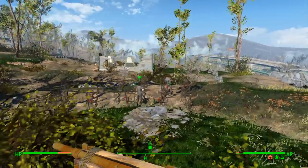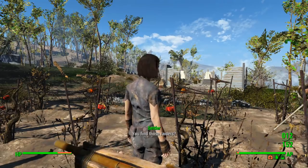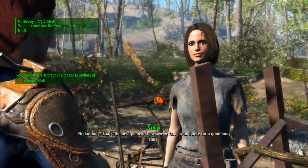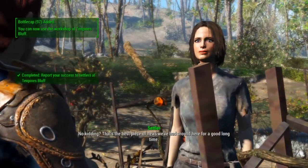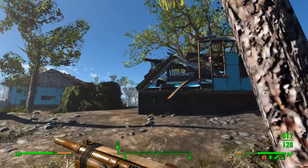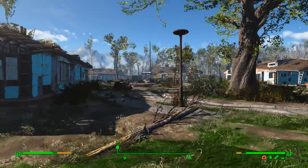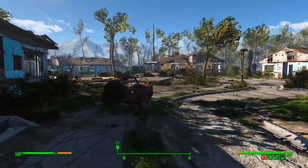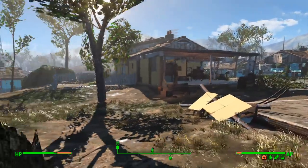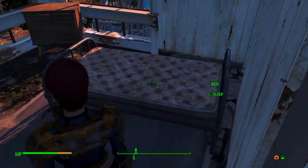We're back at Ten Pines Bluff. Let's turn this quest in and get this place as a settlement. No more raiders for you to worry about — give me 97 caps and I've got a new settlement. That's perfect. I'm back — I made it home. What an adventure. That's something I've really noticed about survival mode: it feels much more like an adventure game now as opposed to a first-person shooter. So let's save the game and call it quits.